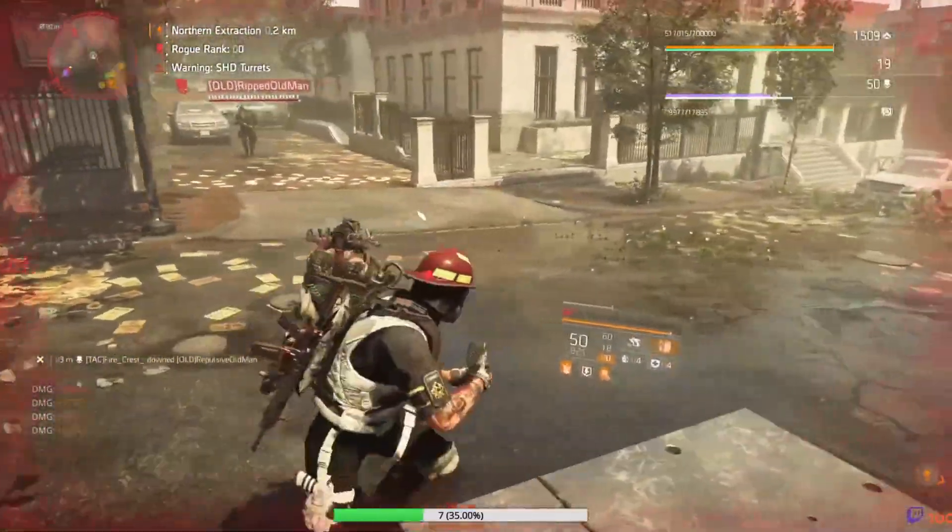Looking at statistics: 52% crit chance. It's difficult to balance this out, but I've found 50% crit chance, 100% crit damage, and 160% headshot damage is the perfect combination. You can go for more headshot damage with less crit chance, or more crit damage — it's completely up to you as a player. You need to decide on your playstyle whether or not you can hit headshots consistently.